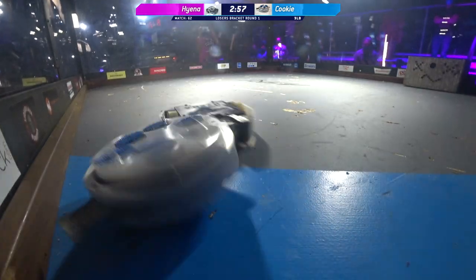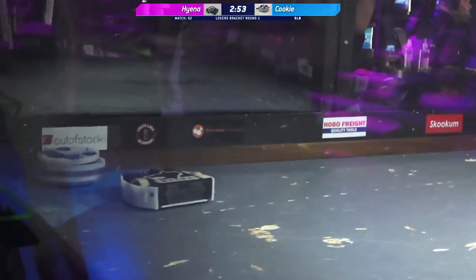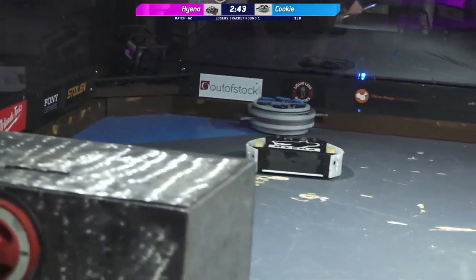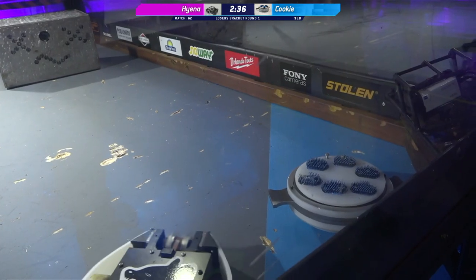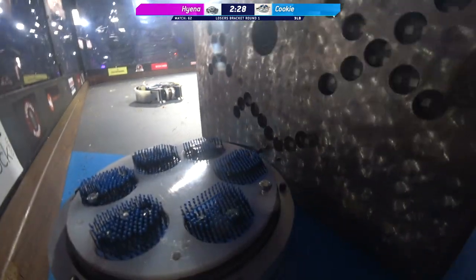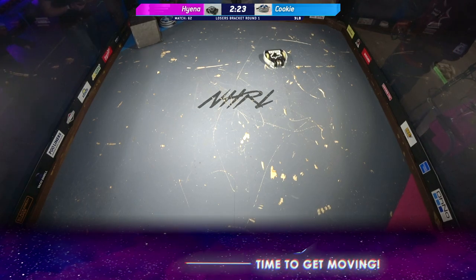All right, so Hyena — powerful vertical spinner. We've seen Hyena here before. Managed to get the drop on Cookie before they had a chance to spin up. Cookie is a brushed drive MeltyBrainBot. No wheels — it's got these brushes on the bottom. And right now we're not seeing any move from those brushes, so we're going to need to see a show motion up on the screen. There it is.